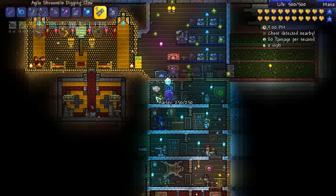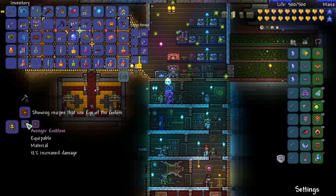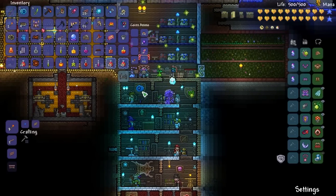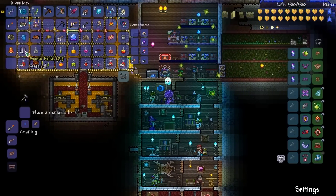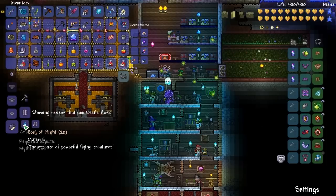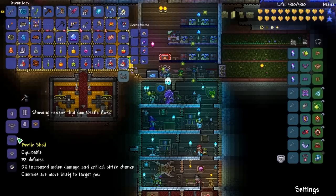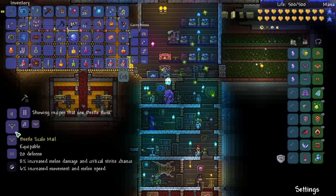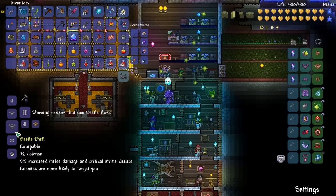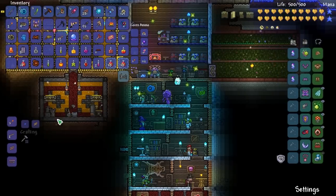I'm going to fight a solar eclipse but before that let's look at all the things you can create with the beetle husks. We can make beetle wings - I think those are better than frozen wings. We can go for incredible defense which is probably what we're gonna do. I'll make the beetle shell instead of scale mail - scale mail gives six percent movement and melee speed but that doesn't really matter.